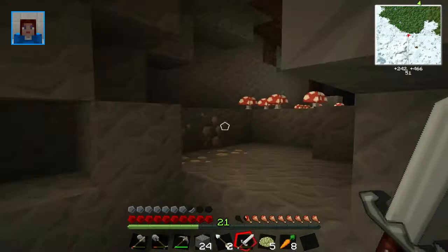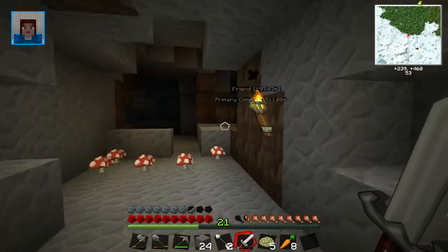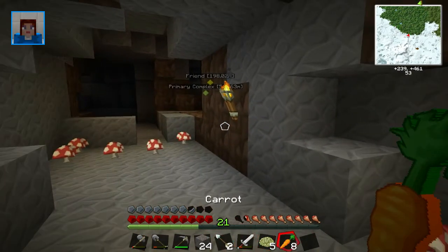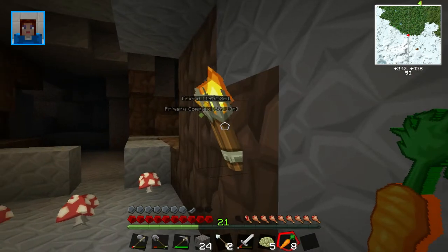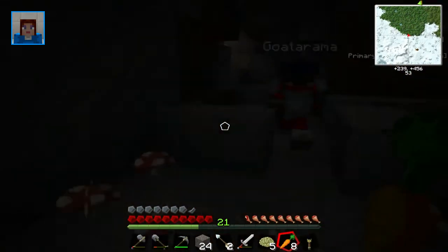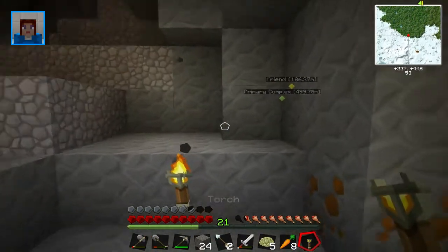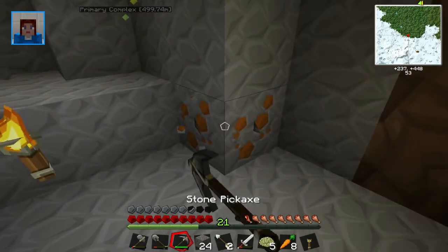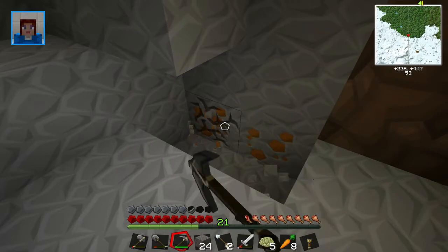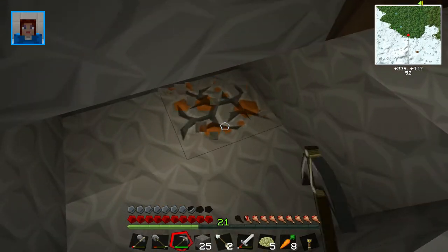Let's go this way where we know there is some. Let's take down the torches as we go past. Where are we going next? Straight ahead. Oh, I see some more copper here — you walked straight past it! I didn't see it. There's some over here too. I got five bits! Nice.